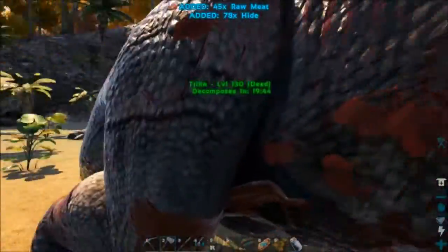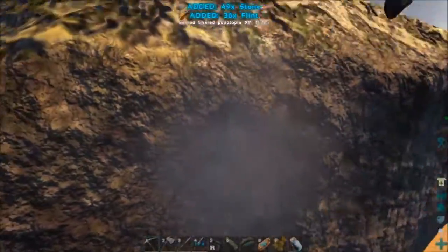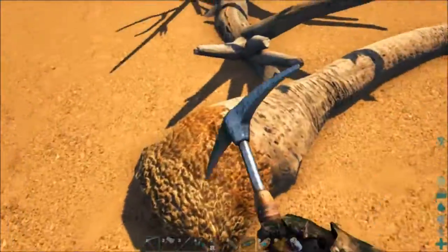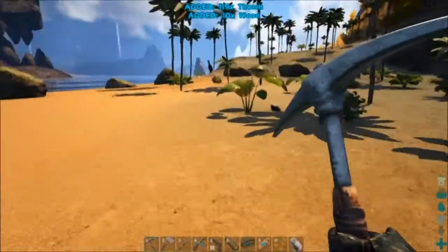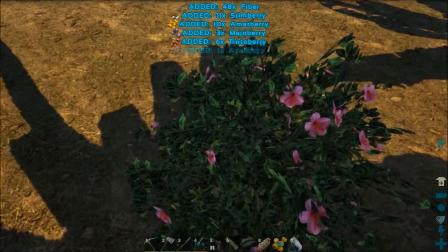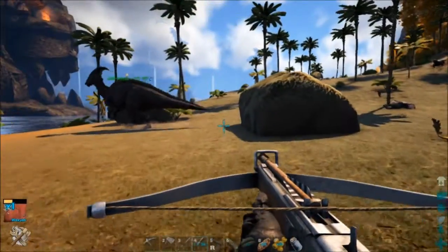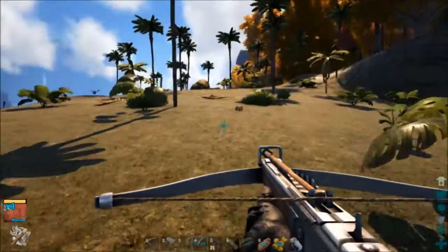Let's get some flint so I can make more arrows. Yeah, I should probably make some more arrows too — burn through them super fast. What do we need for arrows? Thatch and fiber. Well and flint, but we already got some of that. Fiber — it's good for your diet, but they don't let you eat it in game. It's good for you! All right, cool — back to killing stuff, I mean exploring.